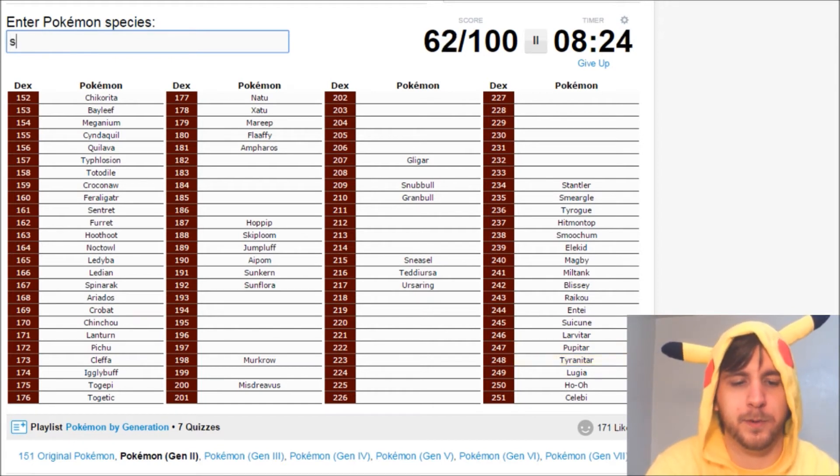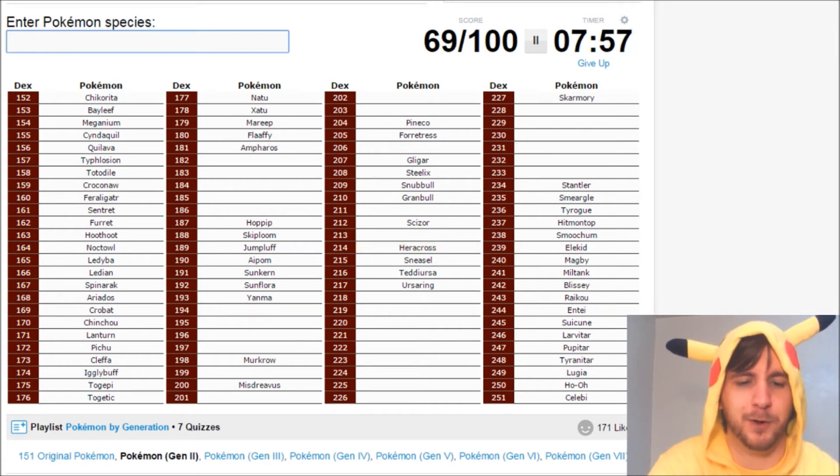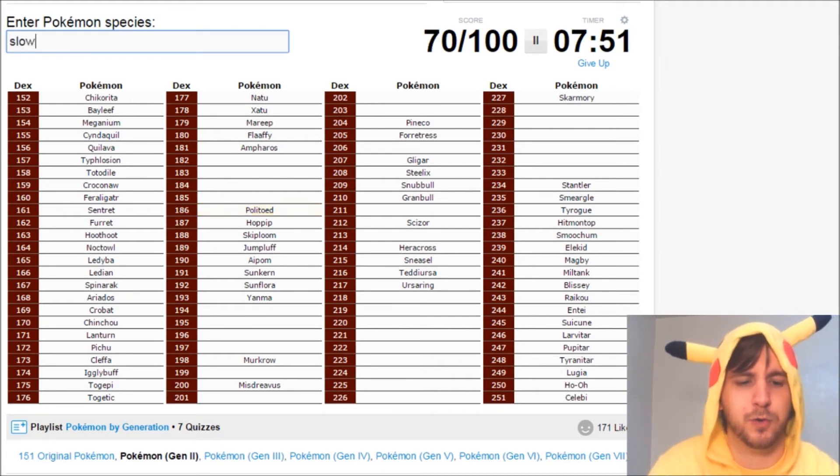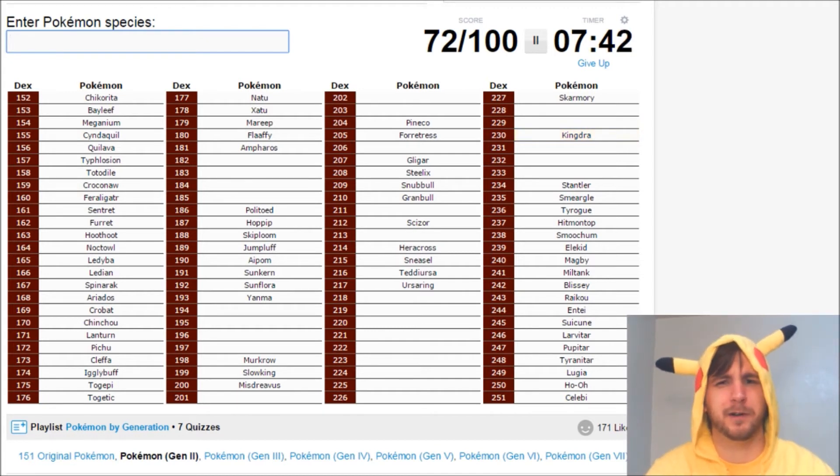Now let's do Steel types: Skarmory, Steelix, Scizor. Oh yeah, and Pineco and Forretress. That leads me into bug types, which include Yanma and Heracross. I know I'm missing some bug types. The King's Rock evolutions are Politoed, Slowking, and Kingdra. I don't think there are any more dragons in this generation.